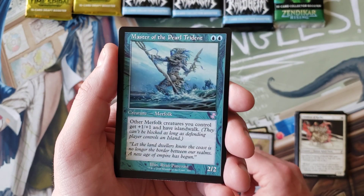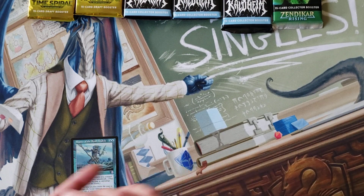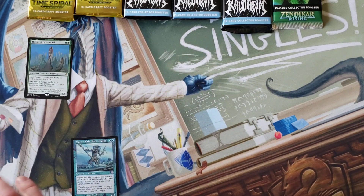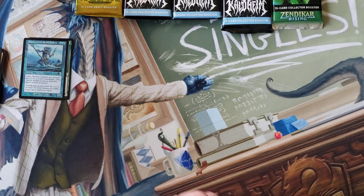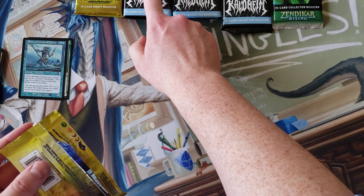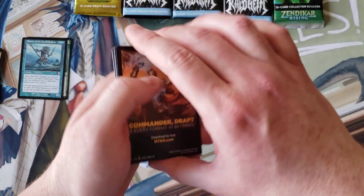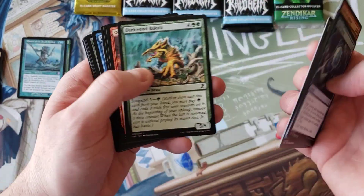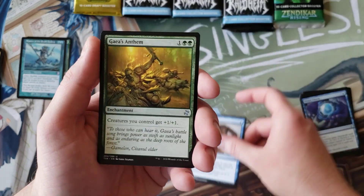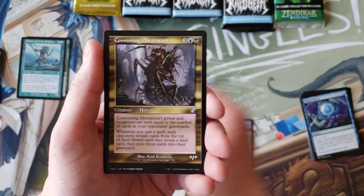Starting with some Time Spiral. Thelon of Havenwood — blah. And Master of the Pearl Trident — that's not bad. We'll consider that pack not terrible because of the Master of the Pearl Trident. Now as I was cracking these out of their retail boxes, this box was a little funny on that first Kaldheim — the bottom of it was half-opened. Pongify, Gaia's Anthem, Salt Blast, Sudden Spoiling, Consuming Aberration.